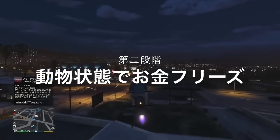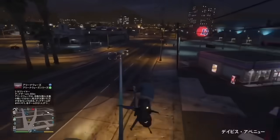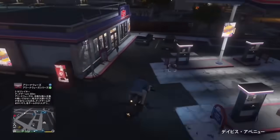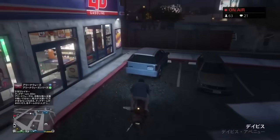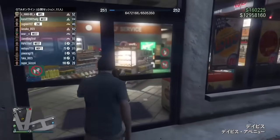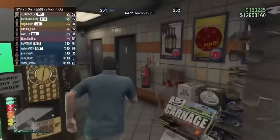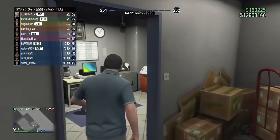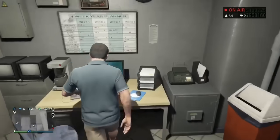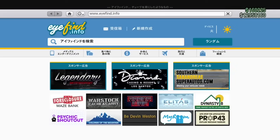携帯が開けない状態になります。中身が動物になっているような状態で、お金がフリーズしています。このストーリーキャラの状態で、オンラインにしかない建物にはあまり近づかない方がいいですね。セッションにフレンドさんがいれば回避できたりするんですけど、基本的に入ると無限ループになってしまうことが多いです。コンビニ（ストーリーにもあるコンビニ）の店長室みたいな事務所があります。そういったところで右十字キーでインターネットを押すと、買い物ができる状態になります。